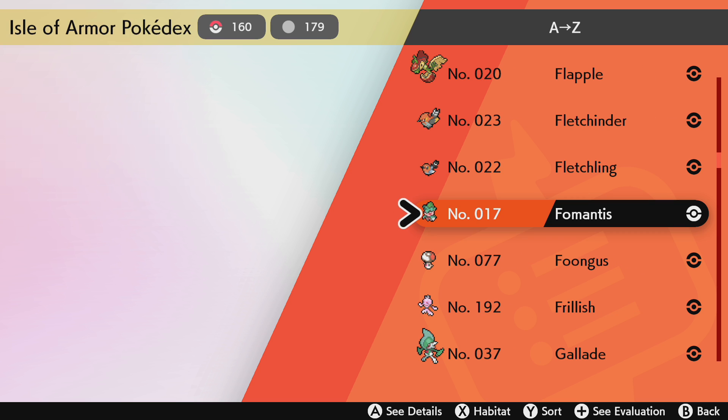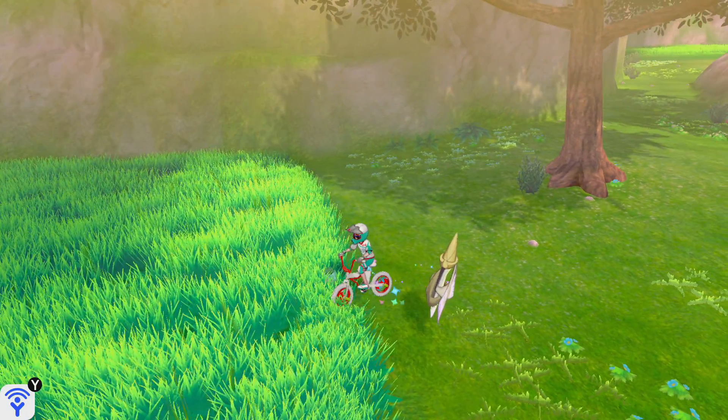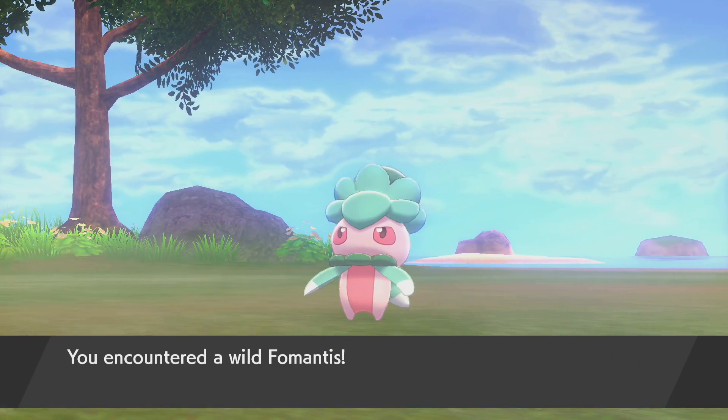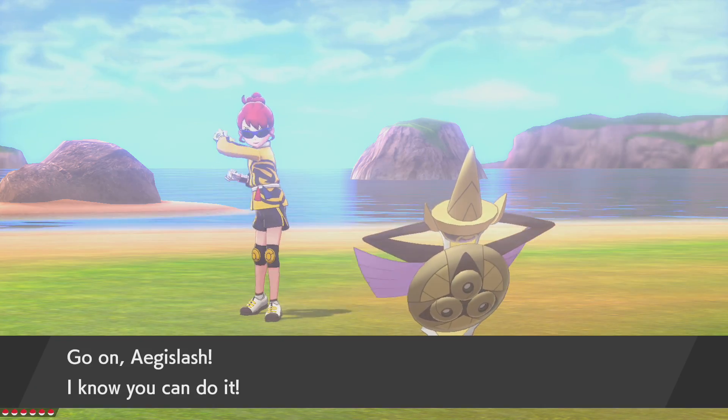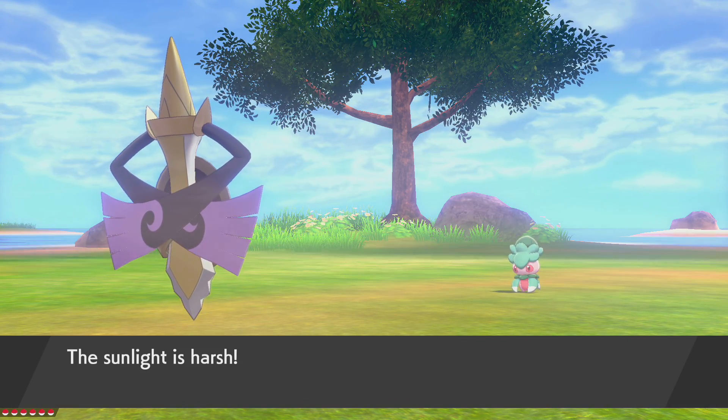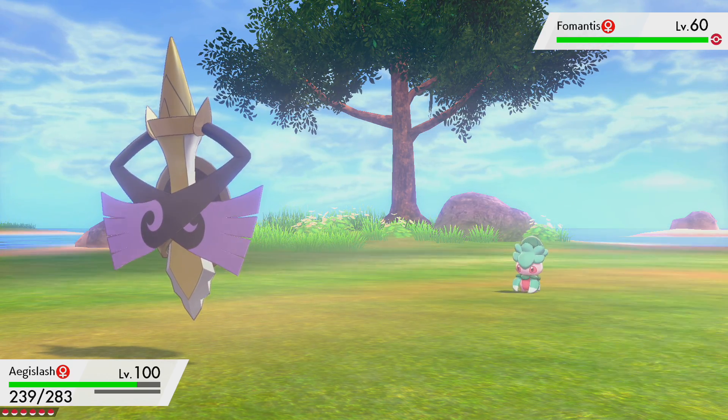Fomantis is pretty easy — it's going to be an overworld spawn, so that's cool, but it does seem a little rarer than some of the others. We've got our little guy just here. Obviously note that its head is green, so you need to try and get a closer look at it if it is deep within the grass, because you just won't see the pink face that you'd otherwise think was obvious.